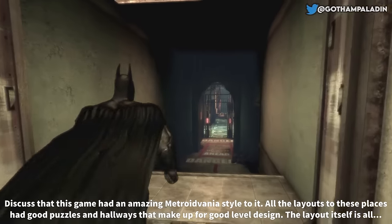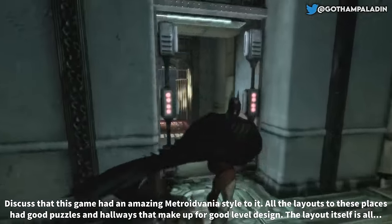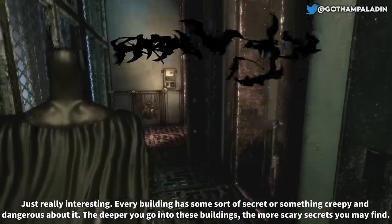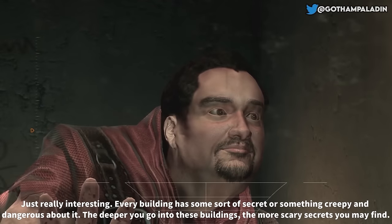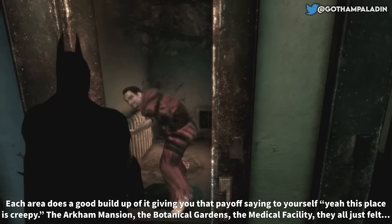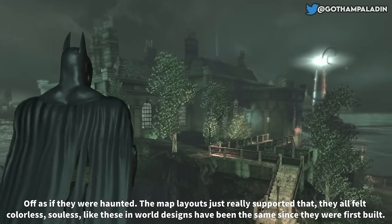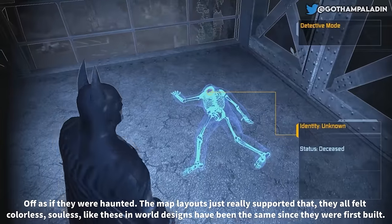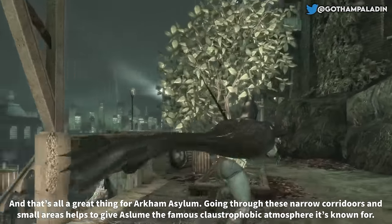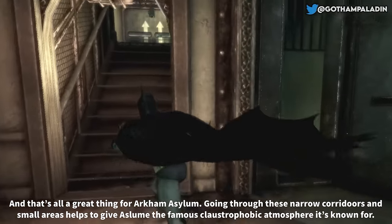This game had an amazing Metroidvania style to it. All the layouts of these places had good puzzles and hallways that make for good level design. Every building has some sort of secret or something creepy and dangerous about it. The deeper you go into these buildings, the more scary secrets you may find. The Arkham Mansion, the botanical gardens, the medical facility — they all felt off, like as if they were haunted. The map layouts supported that: colorless, soulless, like these in-world designs have been the same since they were first built.